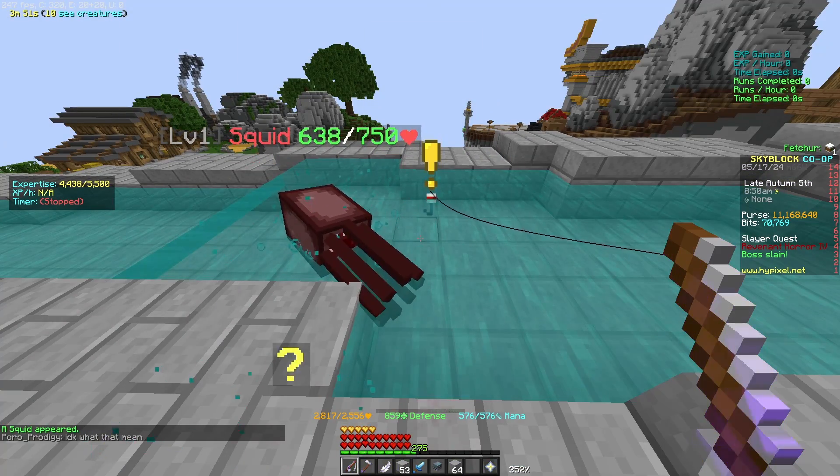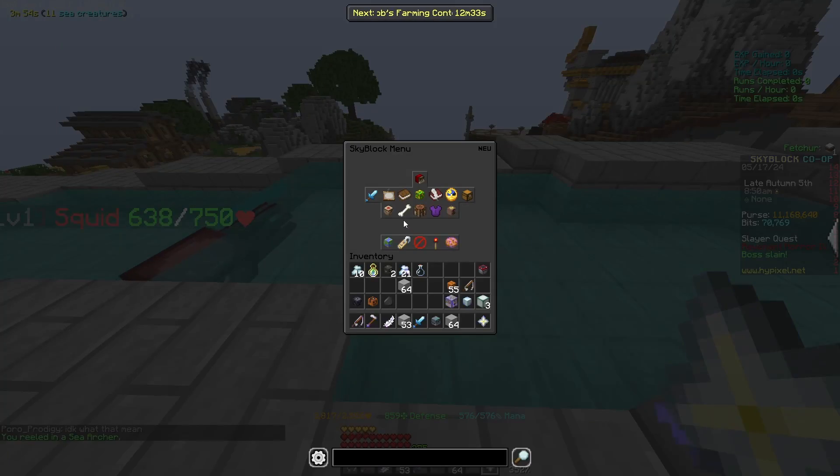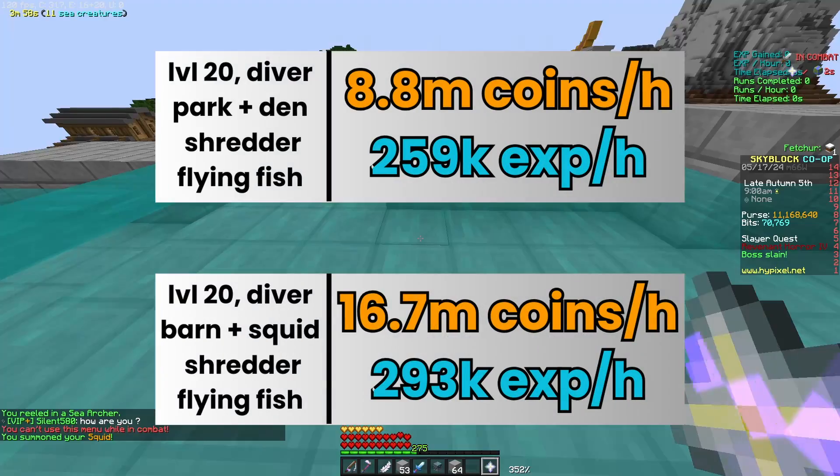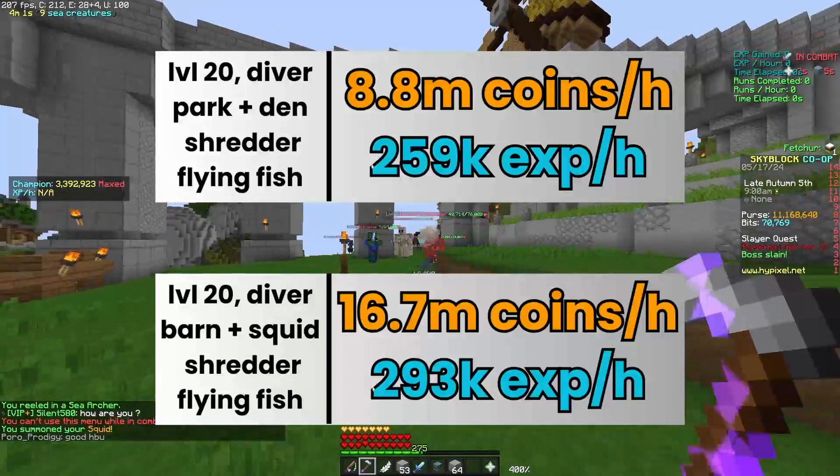From here on, if you have the squid pet, you can fish in the barn instead of doing 40 park and then 20 spider's den for more XP.